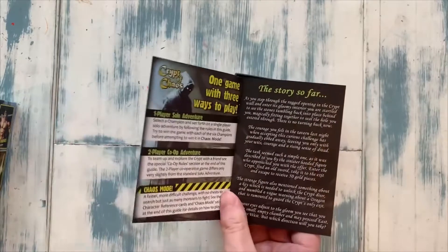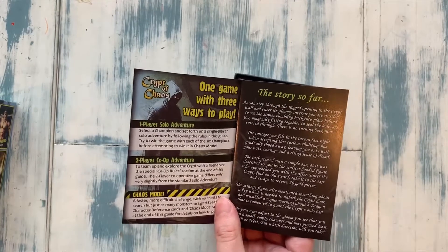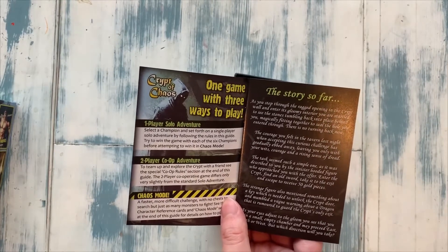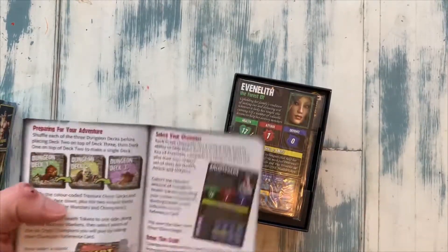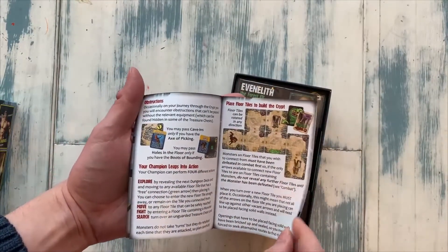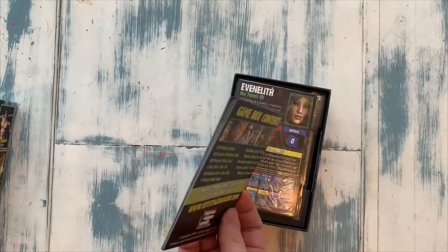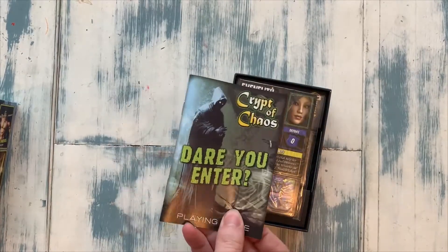And we've got a story here. The story so far: as you step through the ragged opening in the crypt wall and into its gloomy interior, you are startled to see the stones tumbling back into place behind you, magically fitting together to seal the hole you entered through. There is no turning back now. And to see the rest of the story you'll have to watch our gameplay. The rulebook is about eight to ten pages, and it's not even a large page, so you should be able to consume this fairly quickly.